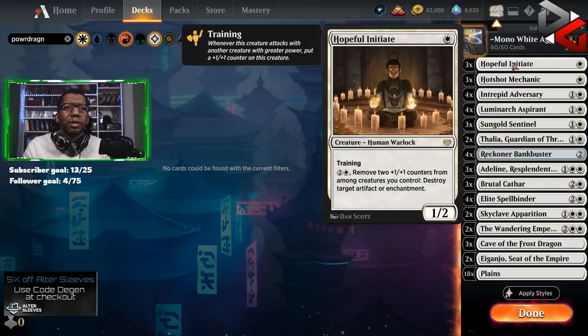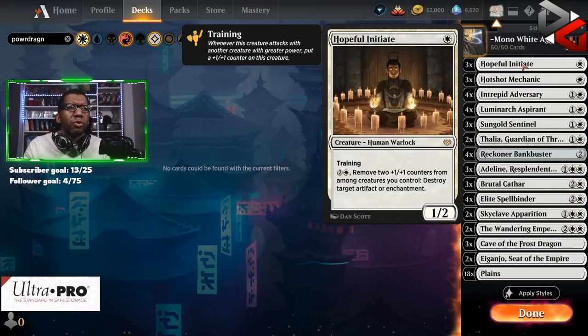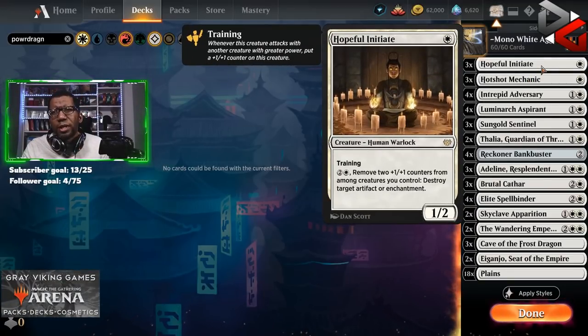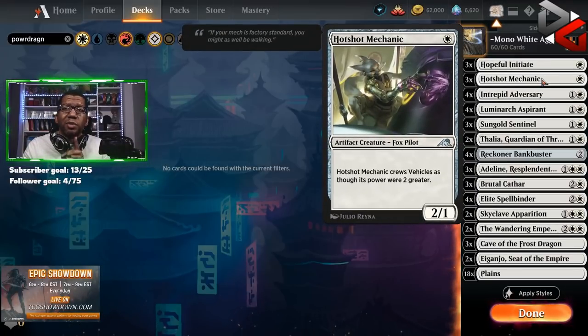Starting at the top, these are cards you mostly know. Right here we've got Hopeful Initiate — we're playing three of these alongside three Hotshot Mechanics, mostly because the Initiate's not always great, but we do actually need Hotshot Mechanic to be what it is because we do have a vehicle we're going to talk about in a second.